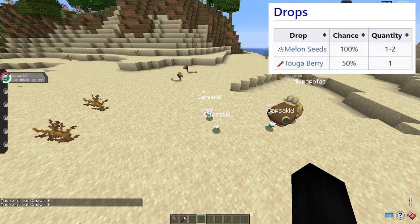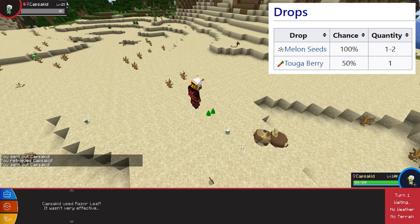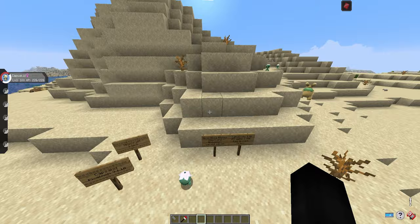It also has a 50% chance of dropping one Toga Berry — which we already saw being dropped. That's all the drops for Capsicid. If you want to evolve him, you'll require a Fire Stone in order to evolve Capsicid.